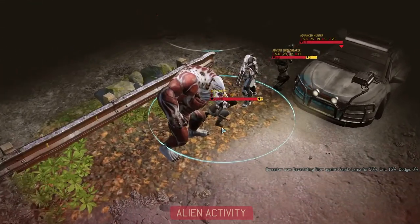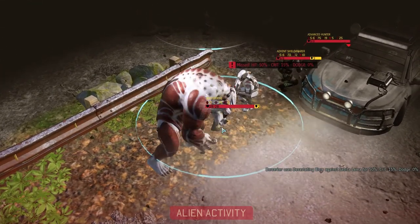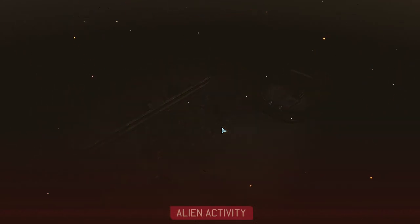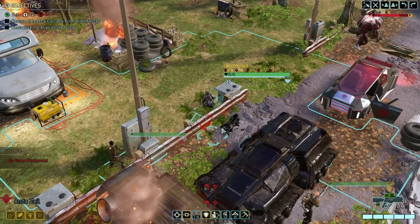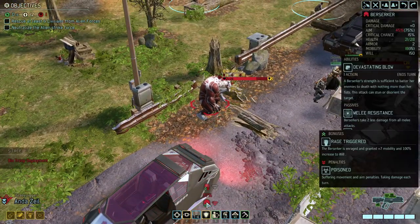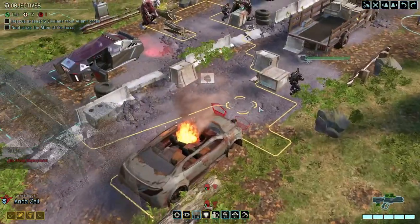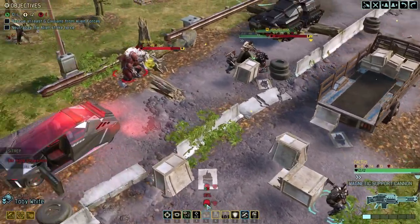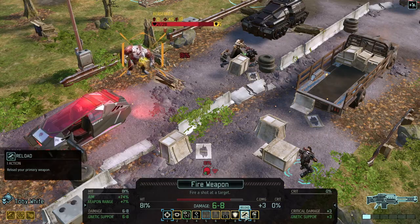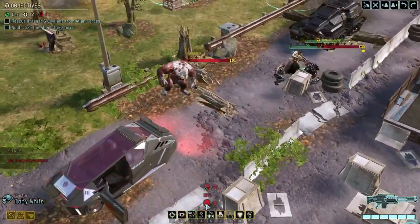Okay, there's another Berserker, a Shield Bearer, and a Hunter. So we have at least two more pods — I'm guessing we have more than that. Can you hit him at 81%? We might as well reload first — reloaded.